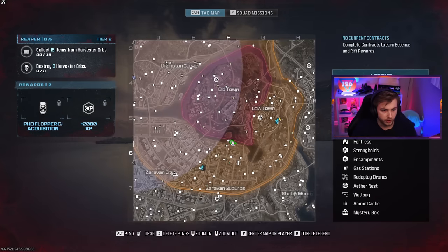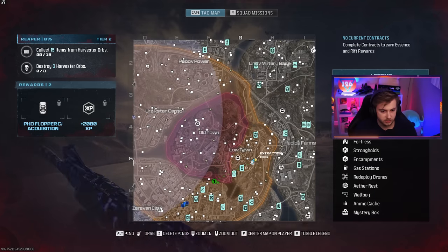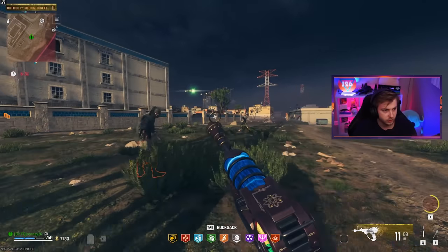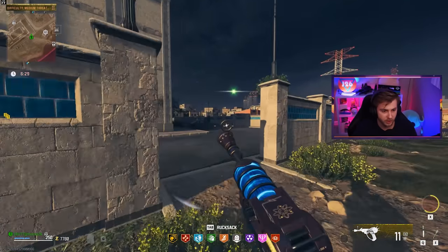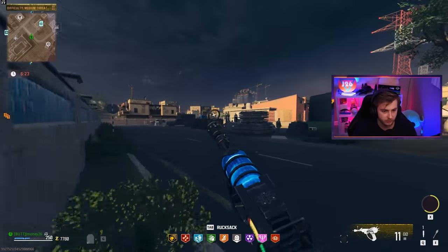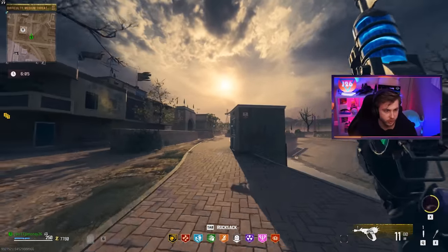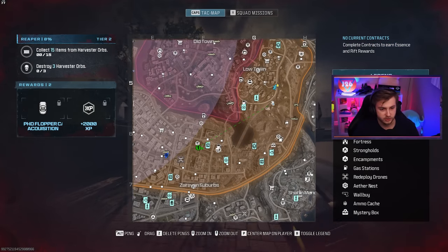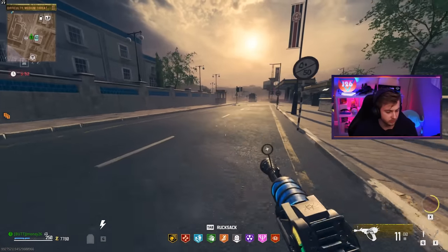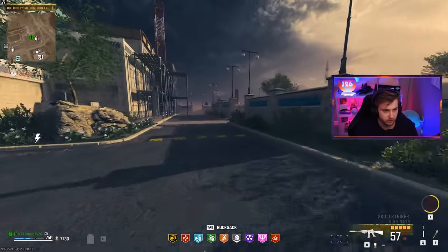I'm going to cancel that contract and start thinking about how we're getting out of here. There's one exfil right there — literally it. Unless we go to the Dr. Jensen mission. The helicopter just landed and I think we're too late — the timer goes immediately down when somebody steps foot on that helicopter if they called it in. Wait for me... there it goes. We're out of options. If we take the Dr. Jensen one we'll for sure get out and get gold, but I don't want to do the whole Dr. Jensen mission.